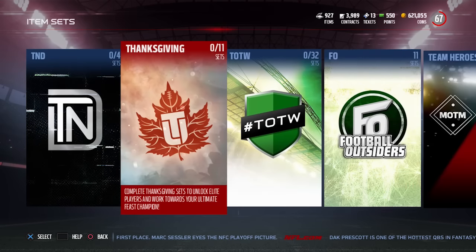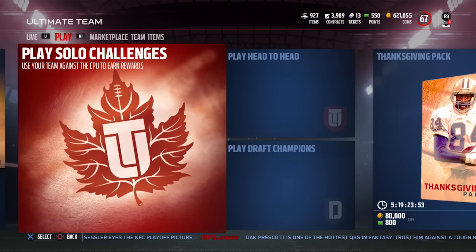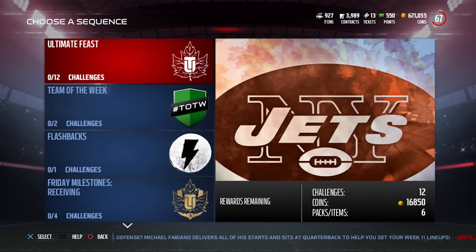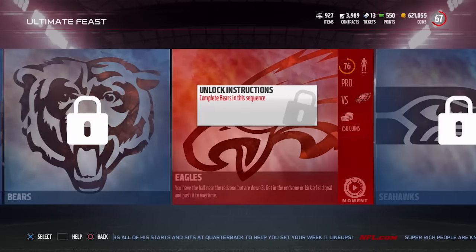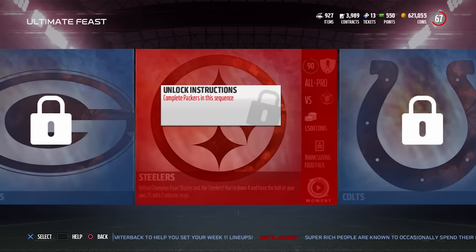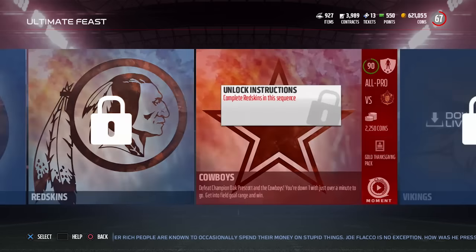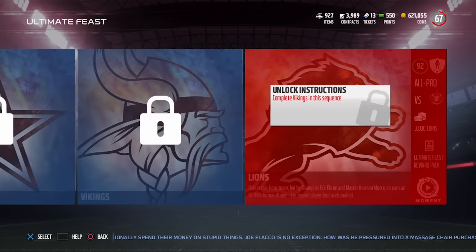The Herman Moore solo challenges are pretty interesting because you get good stuff along the way, not just at the end. There are 12 total challenges to complete. You don't get many coins — like 100 or 250 — but you do get Thanksgiving food packs. If you complete all the solo challenges, you get one of the 87 overall challenger players. You'll then need to open packs or buy from the auction block to get remaining food to upgrade to a 90 overall, and at the end you get an ultimate feast reward pack and the Herman Moore.